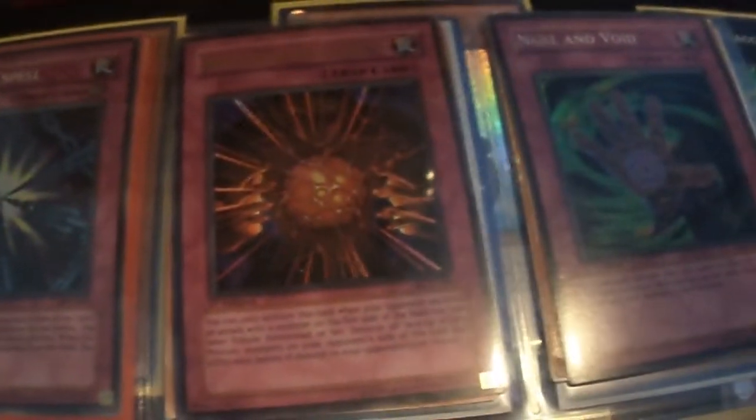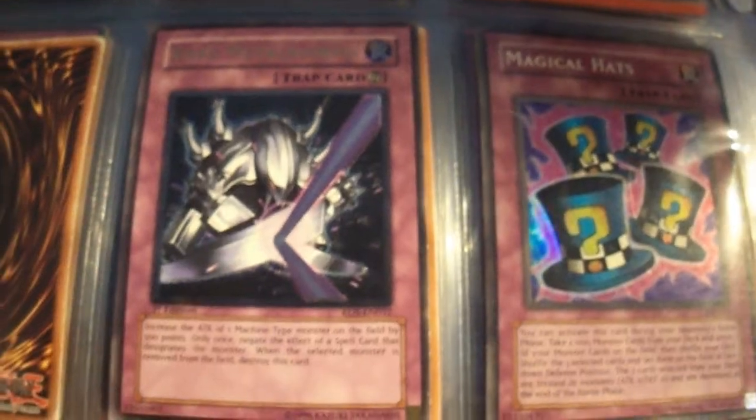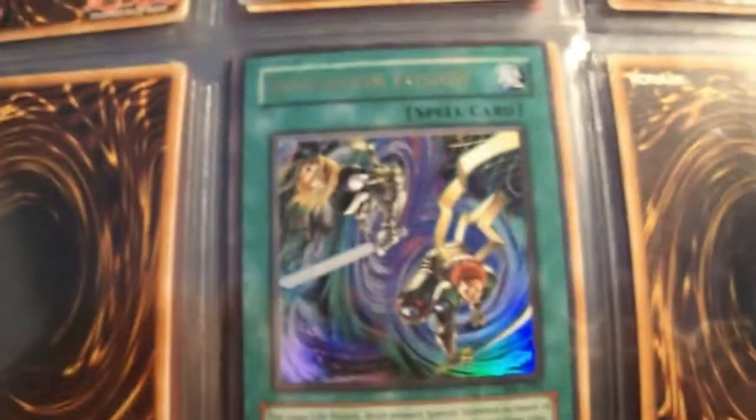Ultimate Feather of the Phoenix. Couple of Sakeretsu Armors. Soul Exchange and Messenger of Peace. Moving on to Traps: Nightmare Wheel, Jar of Greed, Amazoness Archer. Got an Ultra Magic Jammer, Ultra Seven Tools, Blast Held by a Tribute. Ultimate Rare Metamorph.